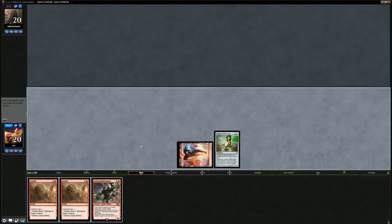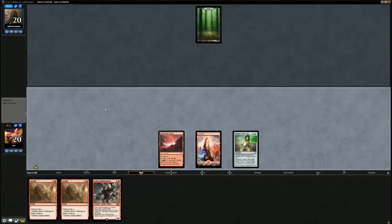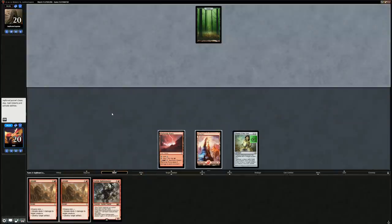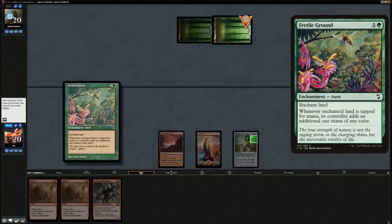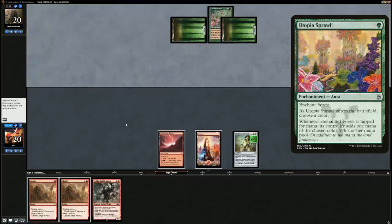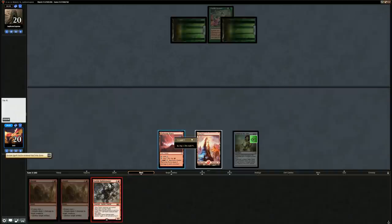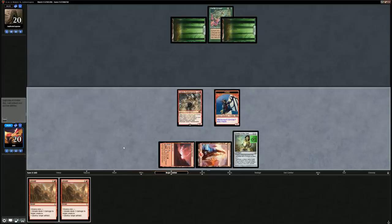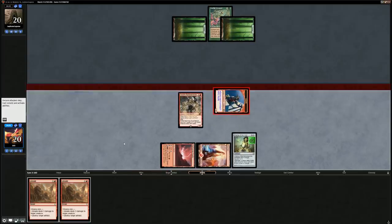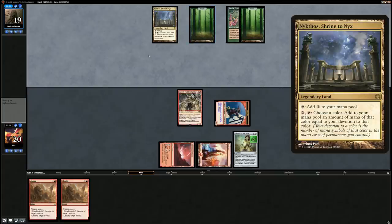Opponent plays a Fertile Grounds — so this is one of those Utopia Sprawl ramp decks. Spirit Guide lets us play Rabble Master. Chalice on one is pretty effective against them since it shuts down Utopia Sprawl and the different mana elves, so it probably did slow them down quite a bit. But they still have access to quite a bit of mana, and now there's a Nick-something — four mana total — and it's going to be an Overgrowth, another way to add more mana.